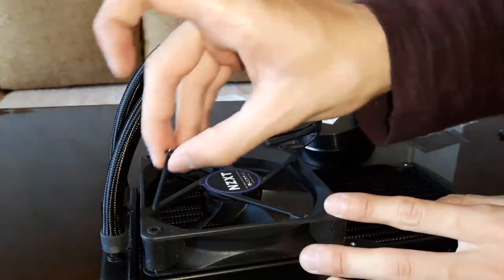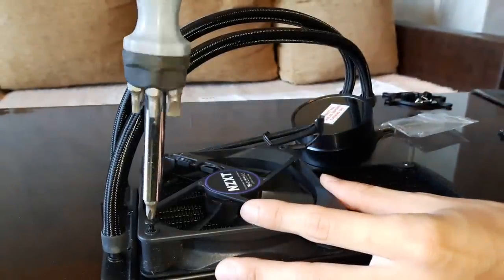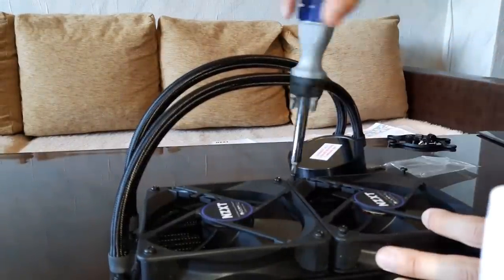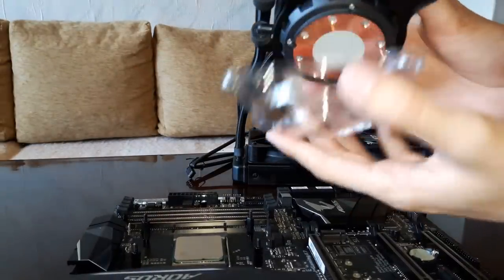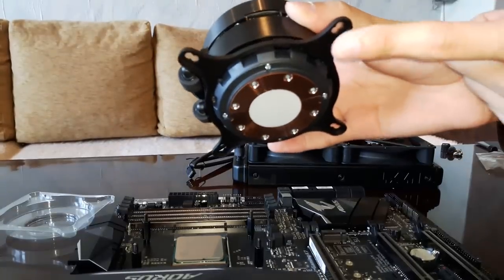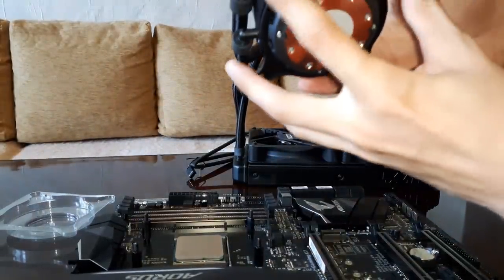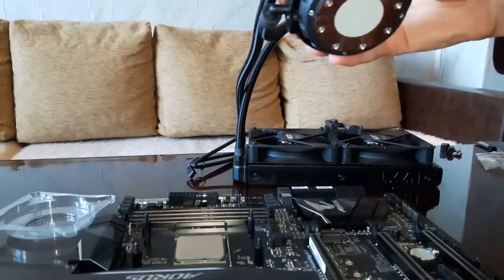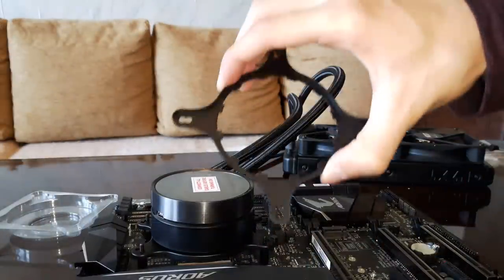Take your long screws and put them in like so and screw them in. Do the same for the next fan. Once you take this pesky thing out, you can see the thermal paste — do not touch the thermal paste under any circumstances. What you need to do is unplug this one, take it out, and put this retention bracket in its place. Push it forward and move it around. Do the same, but in reverse — put it backwards, and make sure the text aligns downwards to the motherboard.